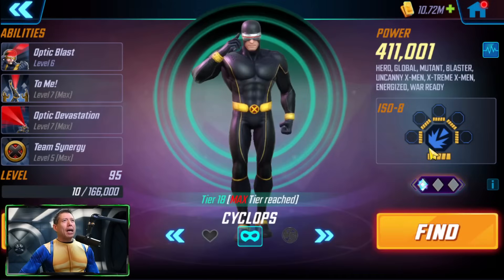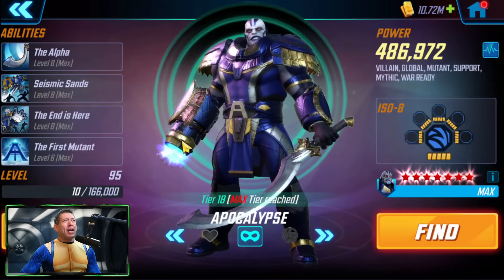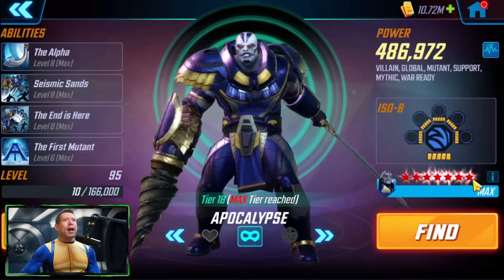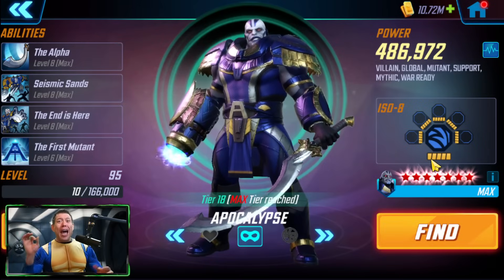Gambit is pretty maxed out — all T4s, Level 95, Gear Tier 18, one diamond. Cyclops is also pretty maxed out, Raider Level 5, ISO-8 blue, all T4s except the basic, one diamond. And the final character is Apocalypse — all T4s, Level 95, Gear Tier 18, Level 5 ISO-8 blue, and five/seven red, seven gold stars.